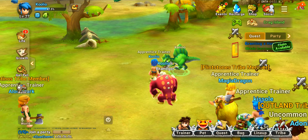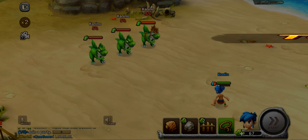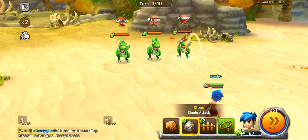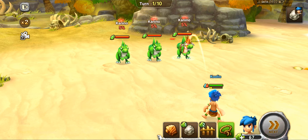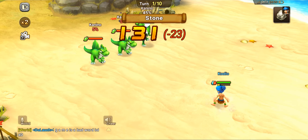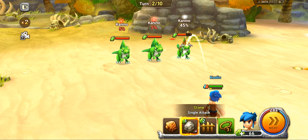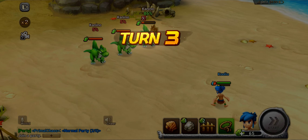The other part I want to talk about is that you'll come across certain versions of monsters that have costumes equipped to them out in the world. You'll notice this Zargra I have kind of has bone armor — I found another one that had bone armor already equipped. Once you catch it, that bone armor goes into your inventory. You can then equip it to a monster of the same type and it gives them some stats. However, it only lasts for about three days, so you have to go out and catch more, which I think is kind of dumb.